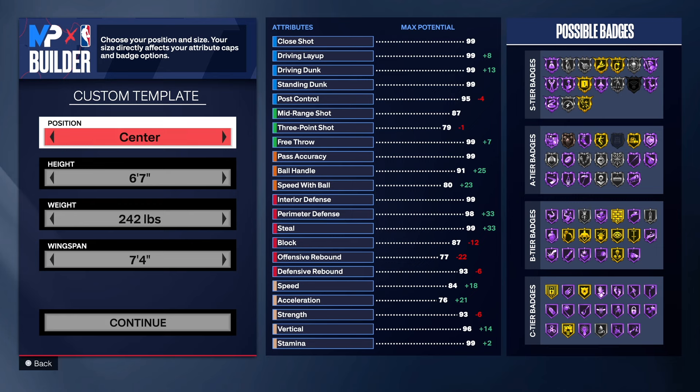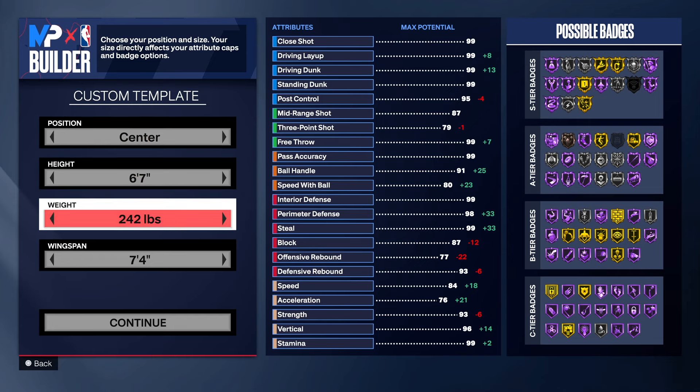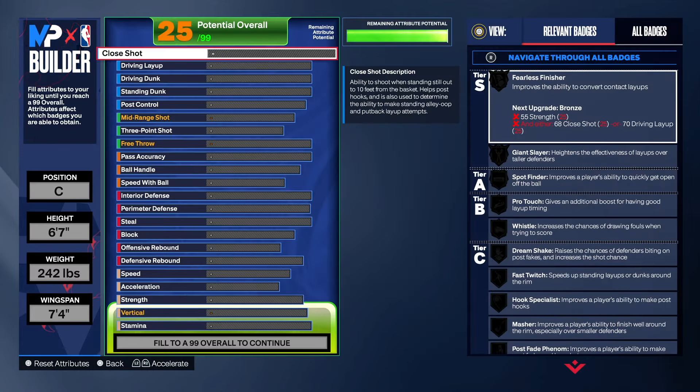With this build, we do have the center position: 6'7 for the height, 242 pounds for the weight, 7'4 on the wingspan. Let's get into it.